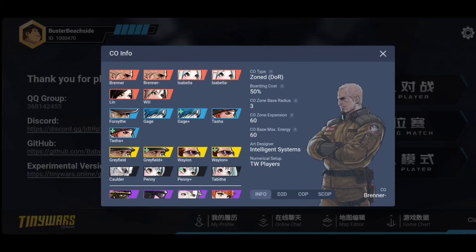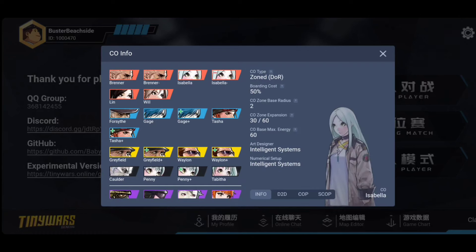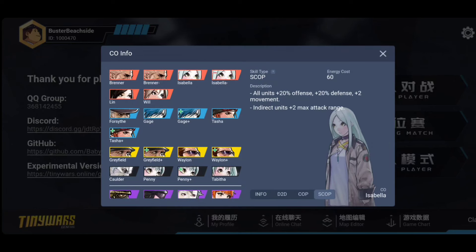Direct units are also the only thing he buffs during his power. Brenner is actually tier one — he's a very strong CO — so he did need a little nerf. Many people know that Isabella is one of the most broken COs in the game, mostly because of her insane superpower giving all units plus two movement, including air units and infantry so they can run and capture, and indirects getting massively extended range — turning artillery into rockets, rockets into something that shoots across the entire map.